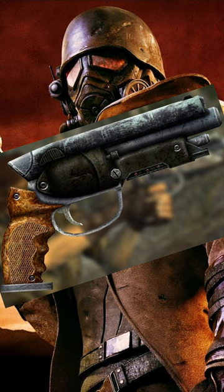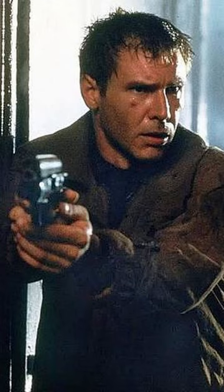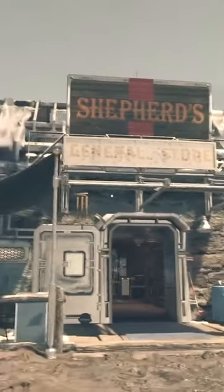Striking a similar resemblance to that gun from Fallout New Vegas, which was modelled on Deckard's iconic weapon from Blade Runner, it's an incredible early game gun which can be found all over the settled systems and purchased from Shepard's General Store and Laredo Firearms.